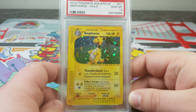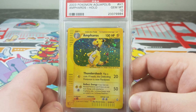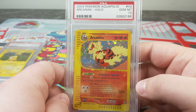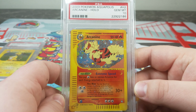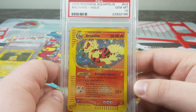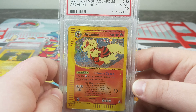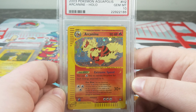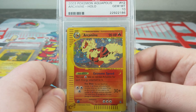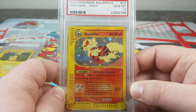You can just look at that sick Arcanine, all happy and giddy. Probably one of my favorite artworks in the Aquapolis set is this Arcanine. It just seems Wizards of the Coast always does Arcanine well. It just looks like such a good looking card. It's always kind of in action, always running, and I think we can all relate.